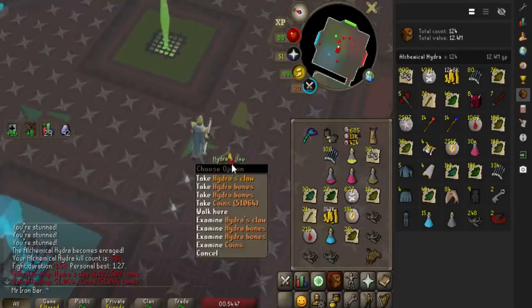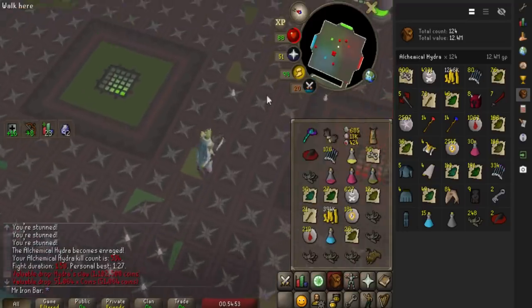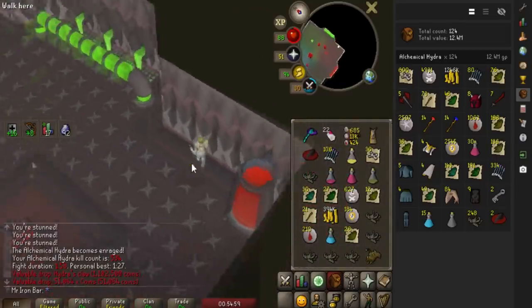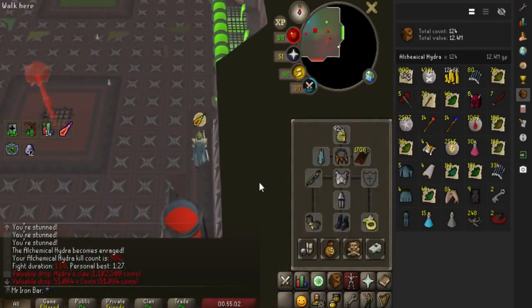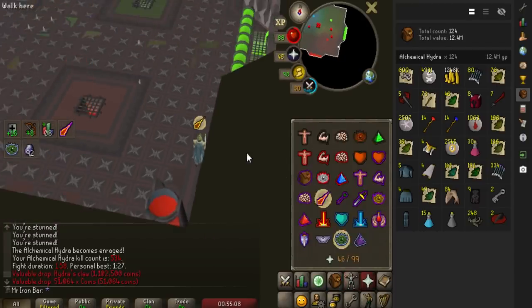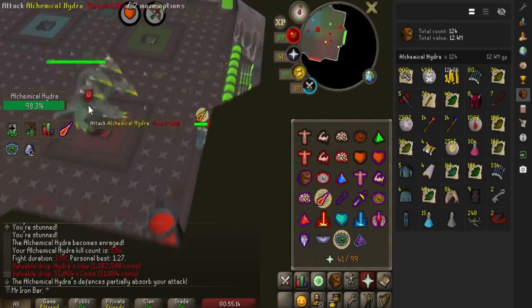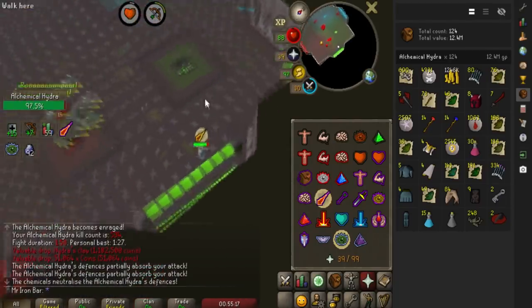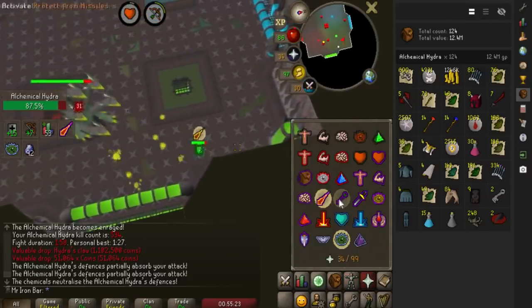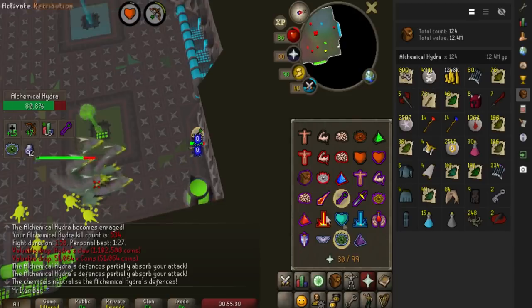Oh my god, I just got another Hydra Claw! Definitely felt a bit too lucky on the Hydra Claw grind — on day 3 I already managed to get the Hydra Claw and another one. I'm used to grinding things that could take weeks, months, and even up to a year based on my raids experience. It's just so weird to get a big item so fast. I believe the drop rate is estimated to be 1 in 1000, based on the large sample sizes that people have gathered throughout the past week or two.